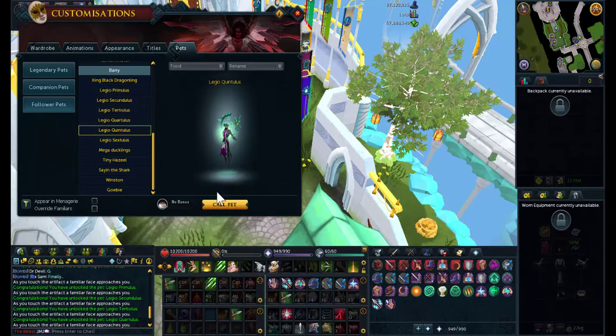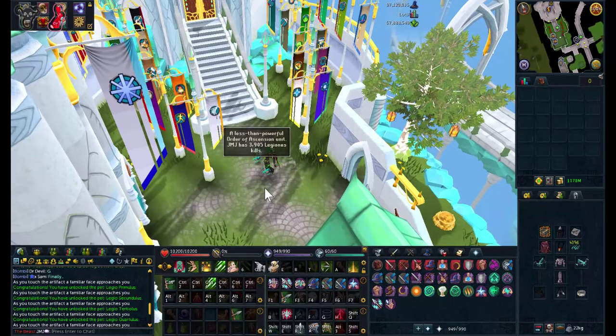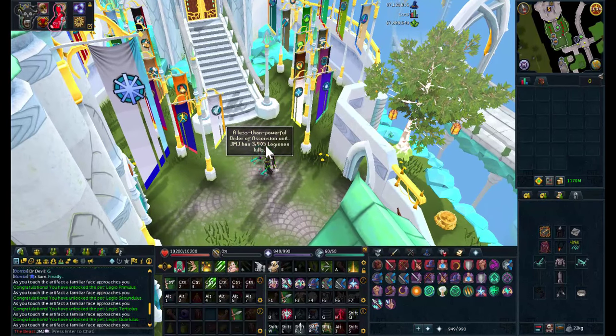My favourite is probably going to be Quintus because he's the hardest and most unlikely to get, so I'm just going to get him out. Examining my KC, I have nearly 4,000 kills.